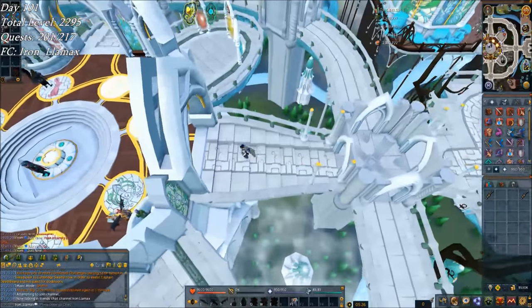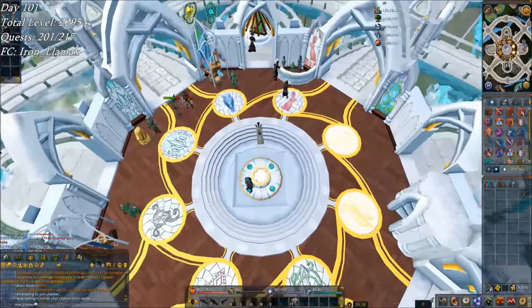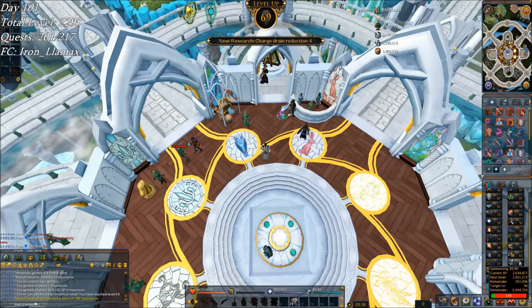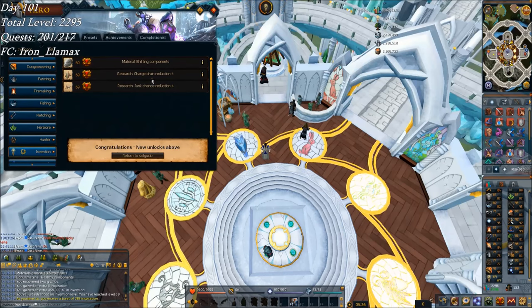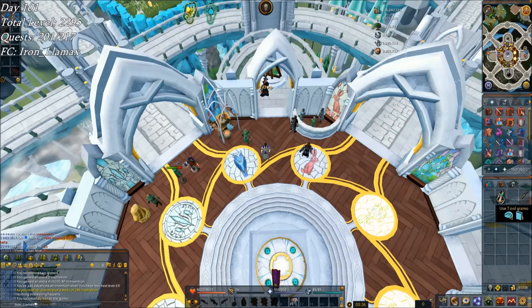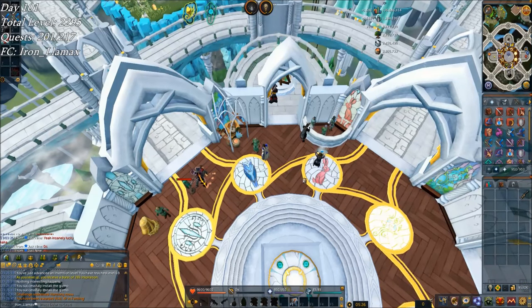Now it's much later in day 101. Did some fishing and finished up the fishing rod-o-matic. Wanted to get this on tape — it's invention 69, only 28k away from 70. Charge drain reduction 4 is really good, and junk chance reduction 4 as well. I'll put these into a new fishing rod. Then turned in a daily challenge — planting harmony moss seeds, like 4k farming. Meh.